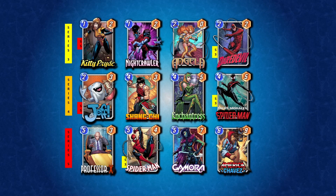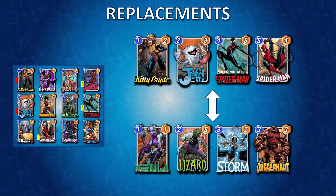It's actually pretty attainable and uses a lot of classic pool one and pool two cards. For possible replacements, if you don't have Kitty Pride, Jeff, Spider-Man, or Spider-Man Miles Morales, you can look to replace them with traditional lockdown cards such as the classic Storm and Juggernaut combo, or even cards like Nebula and Lizard. I do think Jeff is really strong here — he's so good with Professor X.